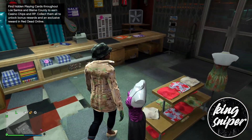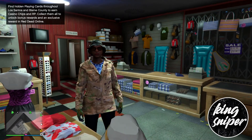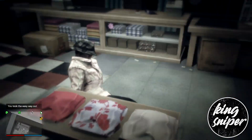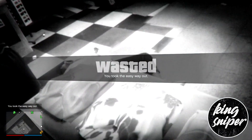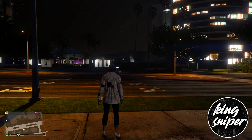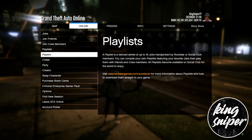Once you've done that, we are now ready to begin the transfer glitch. To save these outfits you're going to want to kill yourself — take the easy way out or blow yourself up — just die in some way, and that will ensure the outfit is saved to your character. Then go to online and go down to creator.